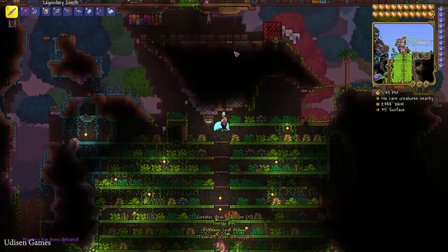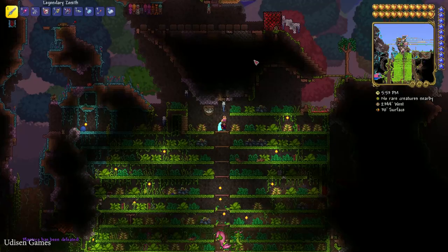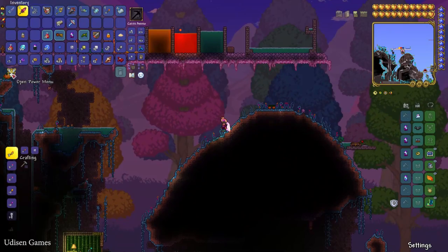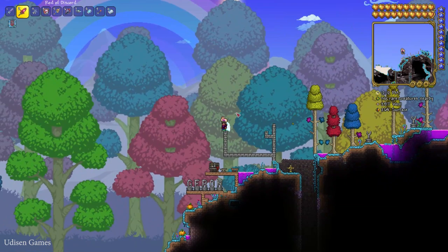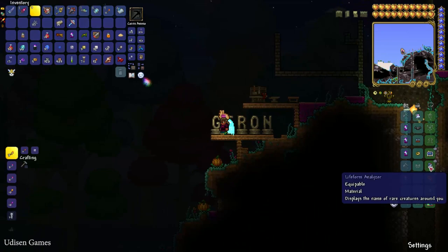After defeating Plantera, prepare for another boss battle and find the Hallow biome. If you don't have a Hallow biome — or have a very small one — that's normal. This biome features rainbow-colored trees in the background as you can see. I highly recommend exploring this biome only at night time. Use the Life Form Analyzer accessory to help locate a very rare creature called the Prismatic Lacewing.